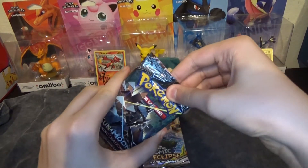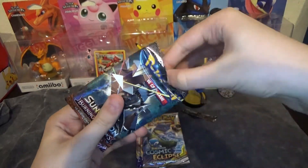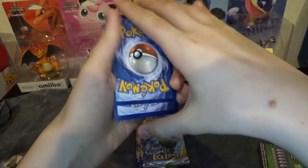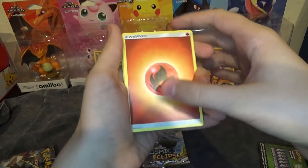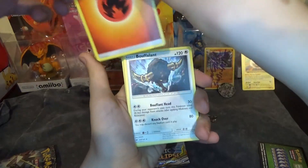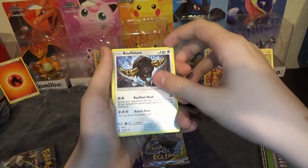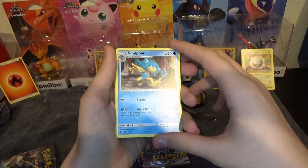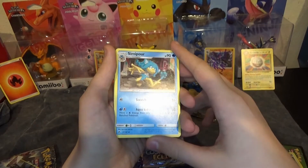Now I'll do Burning Shadows. This time we are guaranteeing energy, so I'm going to guess Fairy. My dad will guess Fire. We got Fire Energy! I will set it here by my Charizard Amiibo. We are giving away — you can comment on our video featuring the Charizard and let us know which Amiibo you like best.